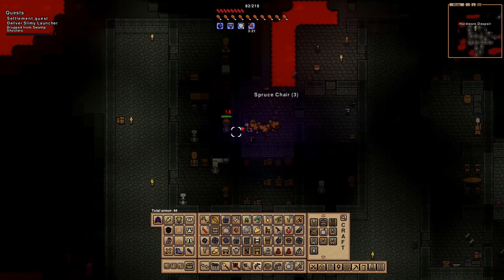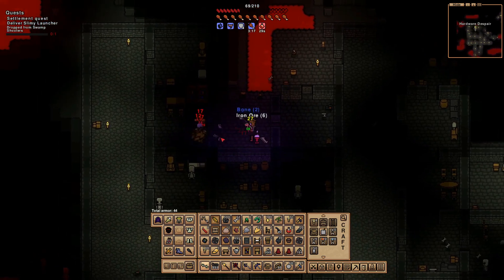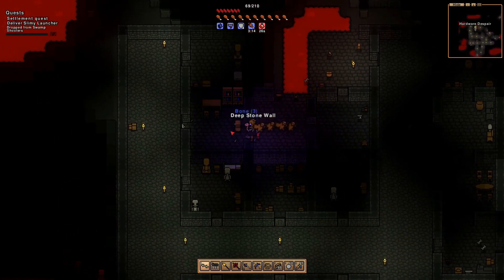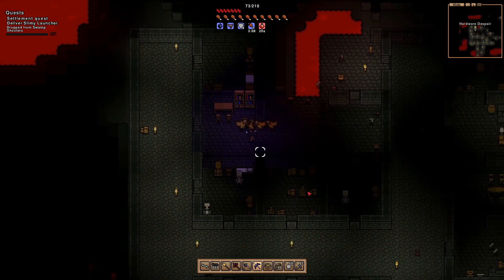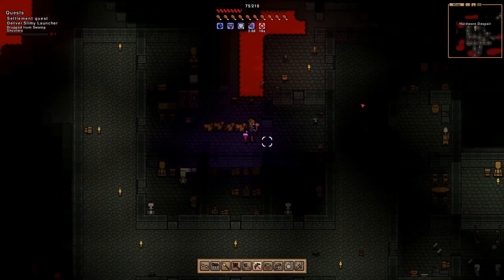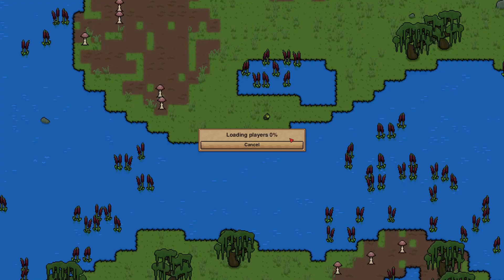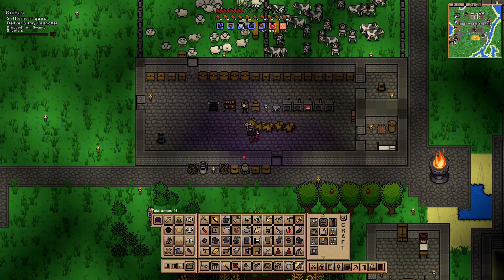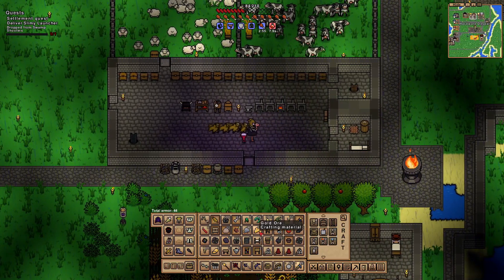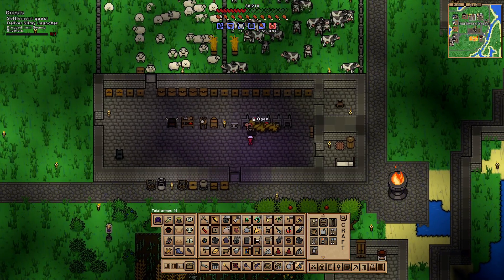Got a couple of miners right here, let's break through the wall. I just looked at my health and it was almost gone - we're gonna have to take a scroll back home. There's a little bit more to explore but that's okay - we're not too far from where we started. I think it's time to come home, unload some of our stuff, and see exactly what we can make with our tungsten.